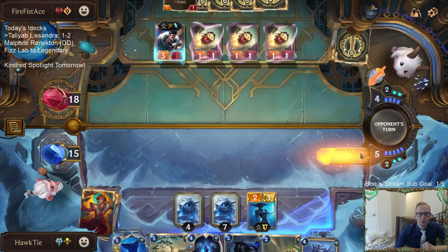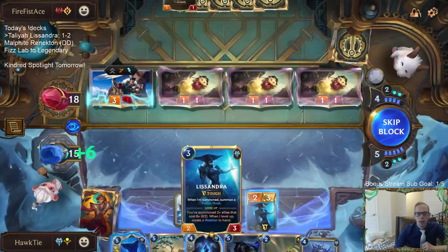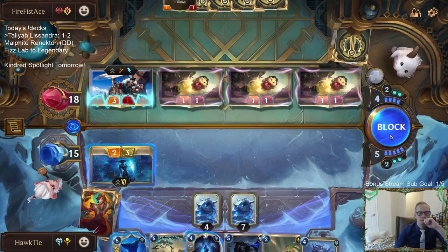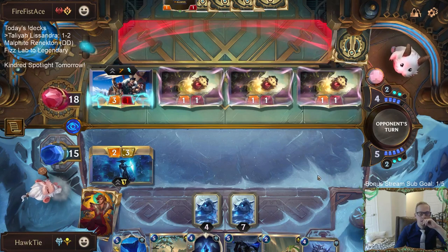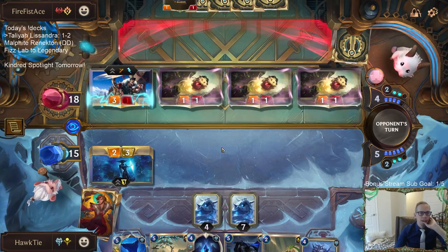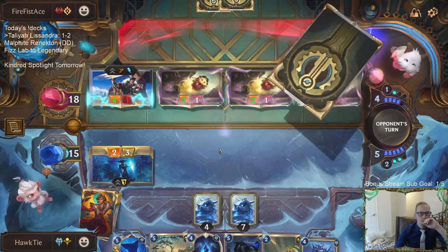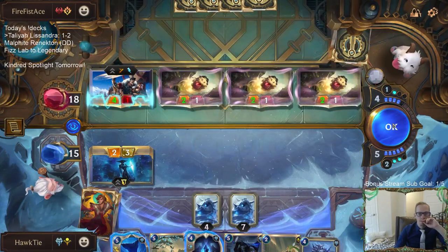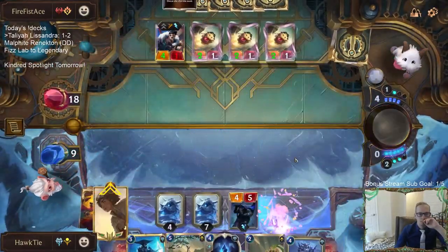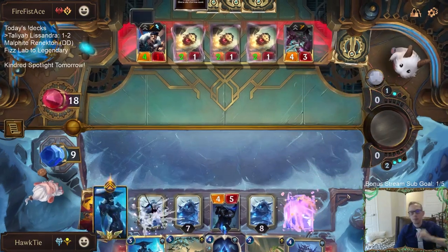I'm really hoping they don't have Vision. That's somebody casting Vision. If I block here, they cast Vision. If I don't block we take six; if I block and they play Vision we take six — it's only worse if they play double Vision. That card's a problem.